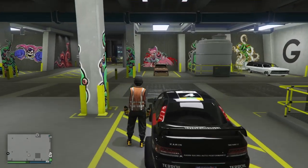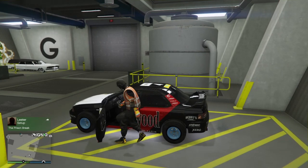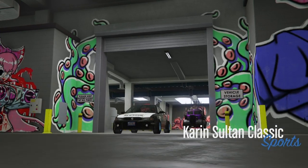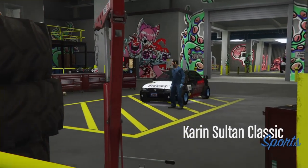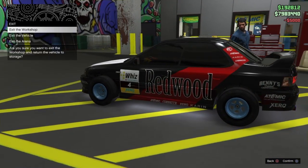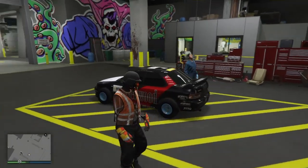Go ahead and back out of the job. As soon as you back out of the job, you guys can see the wheels are still on the car. Hit right on D-pad to modify the vehicle, and there you have it — you have the modded rims on your car, easy as that. Go ahead and change something so it saves, then exit the car and there you go — the car is saved.